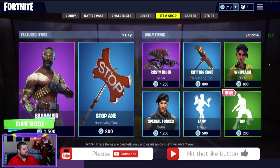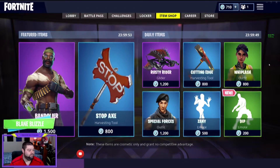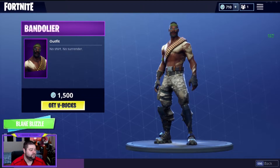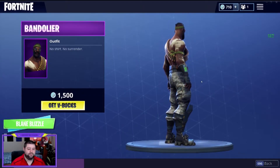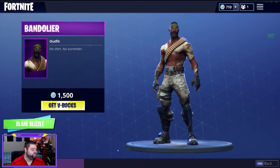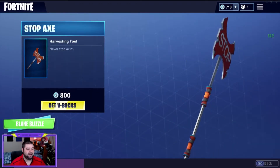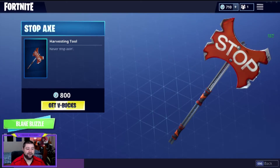Same thing for the featured items — we have the Bandolier and the Stop-Ax, so nothing changed from yesterday. There's the Bandolier again, really cool. Everything I've seen online from other people looking at it, they absolutely love this skin. Same thing with the Stop-Ax — just a stop sign that has been ground down into an axe. Pretty much all it is, really cool.